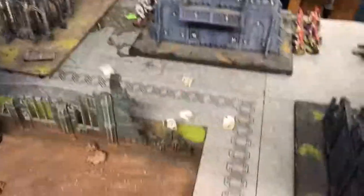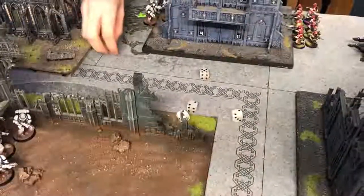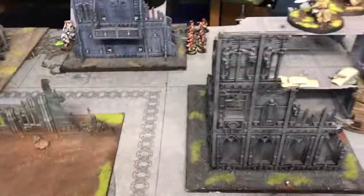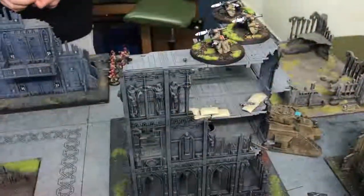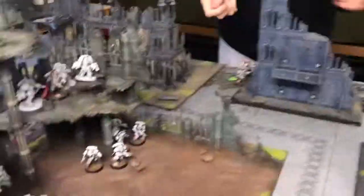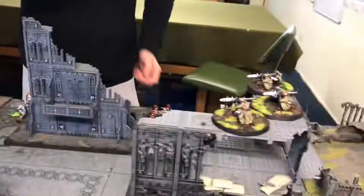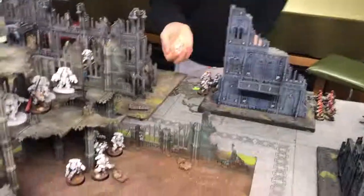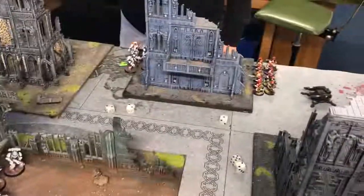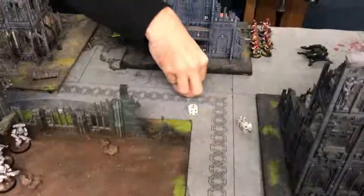The five-man Intercessor squad fires into the heavy weapon team — needing threes, got one. With minus one but plus two for hard cover, so effectively a two-plus save — saved. Second squad fires into the same unit; three hits, no minuses because they're not obscured, one wound — saved. The Contemptor shoots into a unit with clear line of sight — no minus one — all hit, two wounds. I'm not in cover so two of these are going to die.